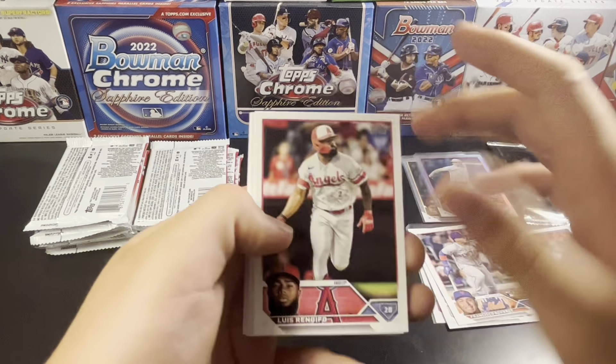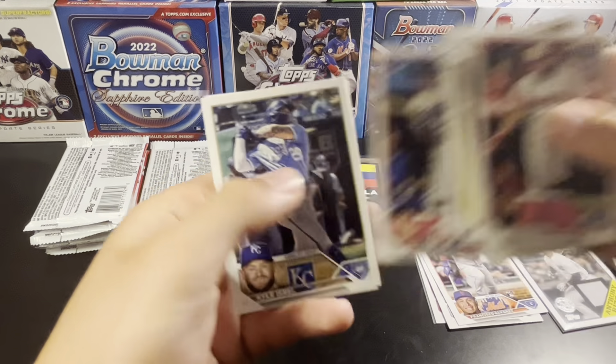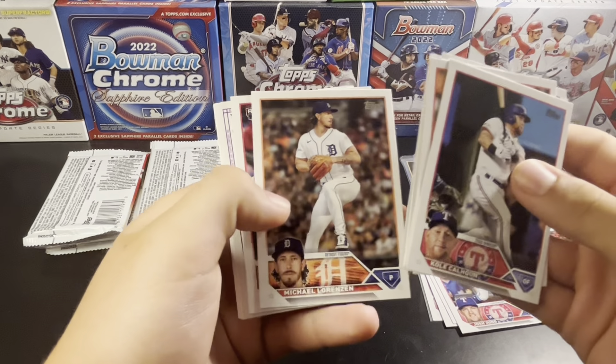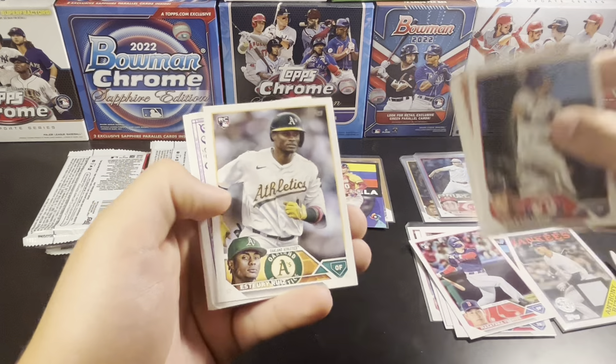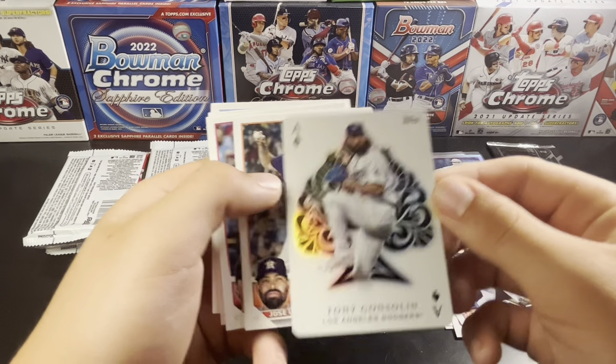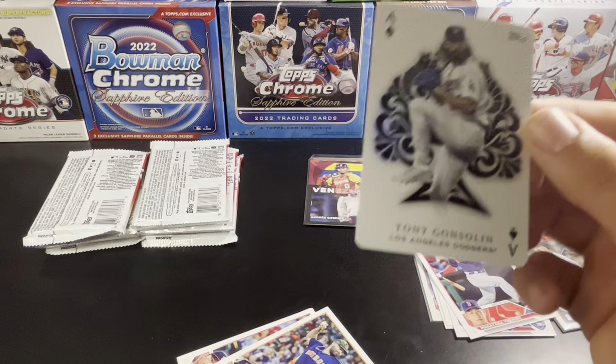Goldschmidt. Josh Young rookie. McCarthy Future Star. The base set is really good, so you're getting a couple dart throws at big parallels in these boxes. There's the Yoshida rookie. All Aces — one of my favorite inserts in Series 1 — and they made them rarer here in Series 2. Tony Gonsolin, All Aces.